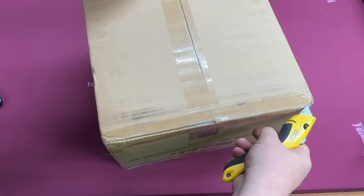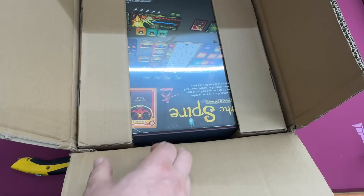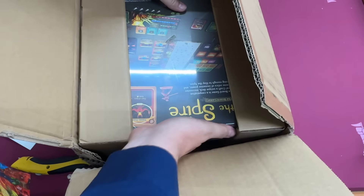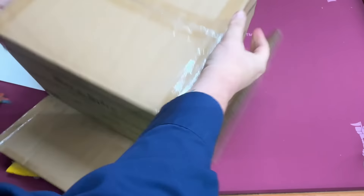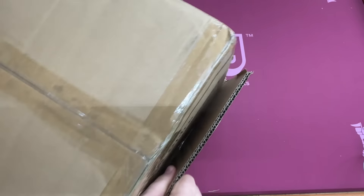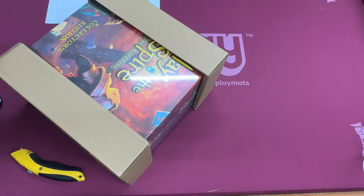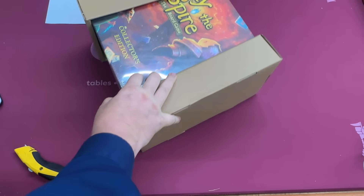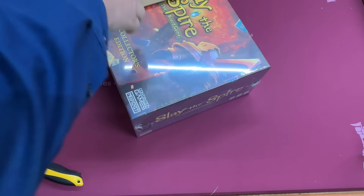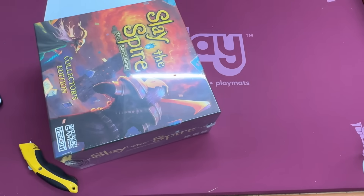Giant box here. Looks like a bunch of stuff from Capstone. We have Tangram City, we have Anunnaki, we have Rats of Wistar, we have Orleon's The Plague, and we have something I didn't expect — a Juicy Fruits expansion.